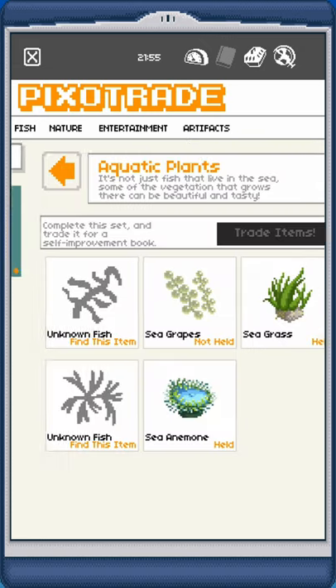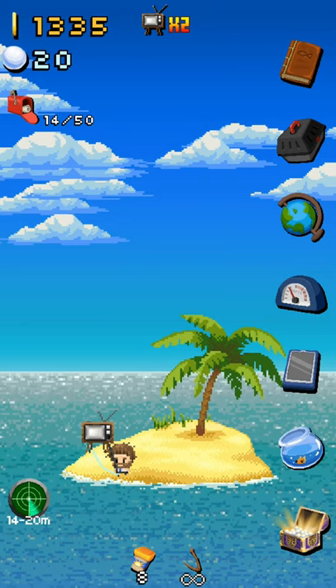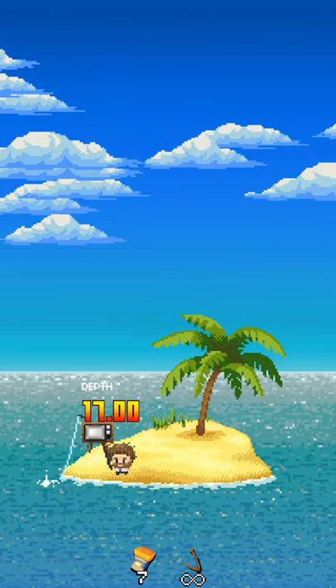I have a mission right now where we have to catch sea grapes, an unknown fish, and another unknown fish. So let's just continue throwing out our line between 14 and 20 meters to see if we can make that happen.